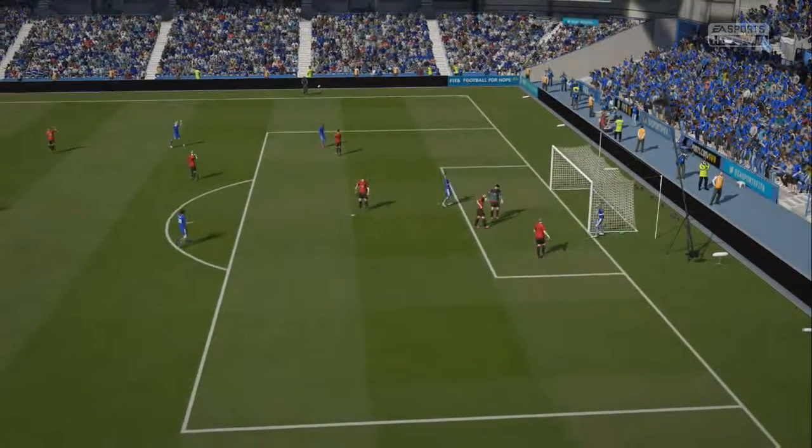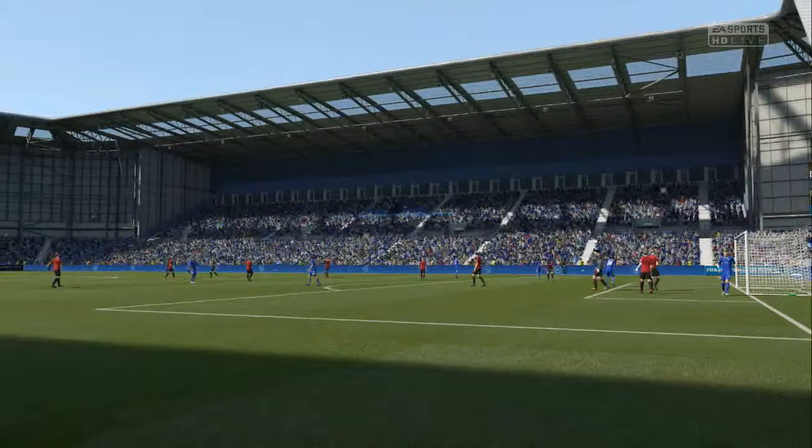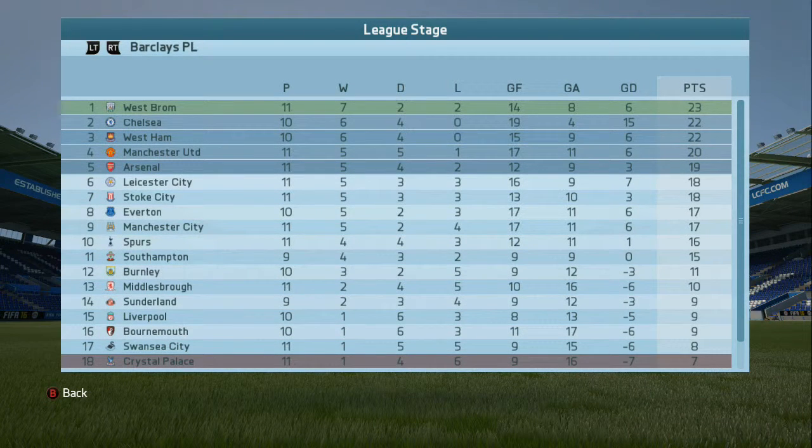That draw with Crystal Palace and that 3-1 win away at West Bromwich Albion, the league leaders, means that we move from 9th up to 6th in the league. Eleven games played, 18 points, 5 points off top spot where West Bromwich Albion still sit — a point behind second place Chelsea. Very tight up at the top of the table.